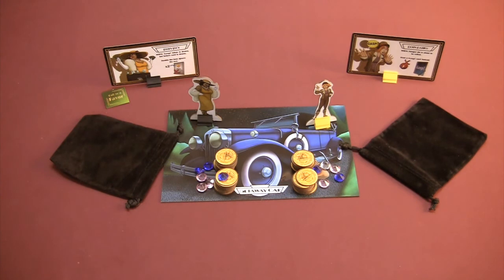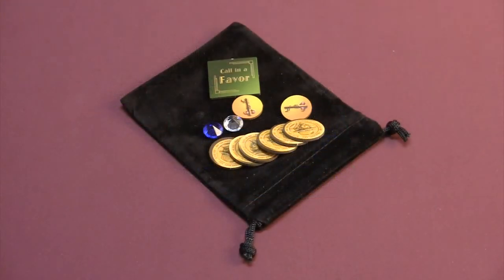It goes without saying that you should be confident the other player has more than you before making this move. However, players may never look into their stash bags and may not touch others' stash bags. Here's a hot tip: favors, keys, and certain gasp cards can be traded or sold. Players may negotiate freely for these at any time. However, they may not use anything inside their loot bags for such deals. Only visible loot, keys, cards, and favor markers are available for trading.